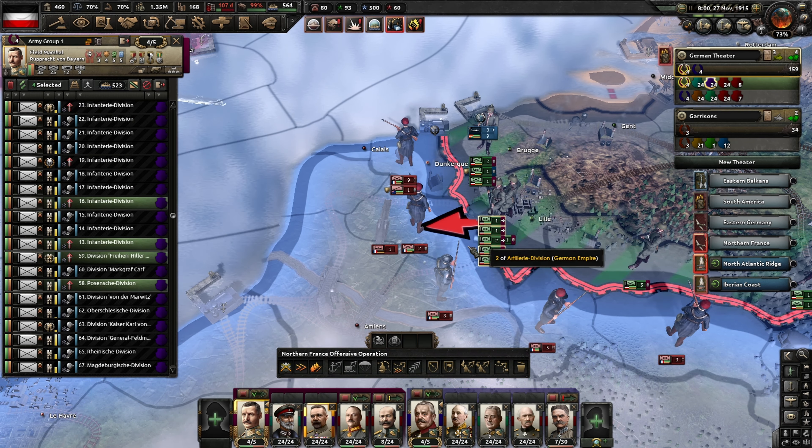We do need to do something about the fuel though. Let's see if we can import some more. We would like to get it from the Austro-Hungarians, but I think they lost their oil and we haven't managed to recapture it yet. Here we go — this is such a nice pocket. We need to leave someone behind unfortunately. Let's throw more weight behind this one — they are encircled now. And we managed to capture a railway gun as well!